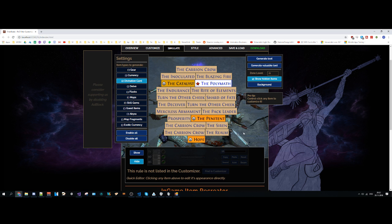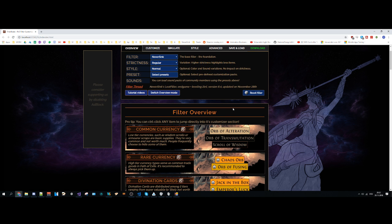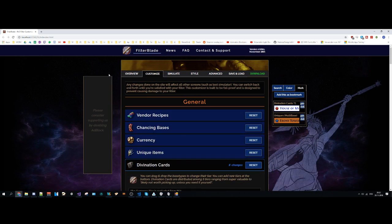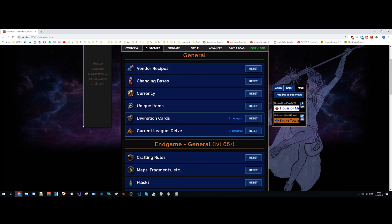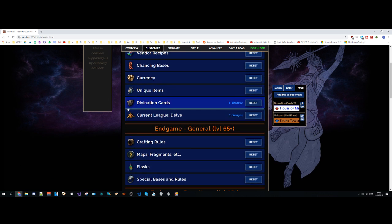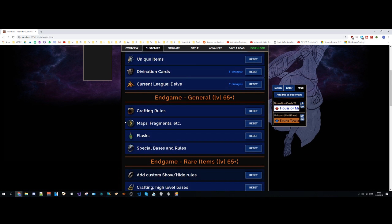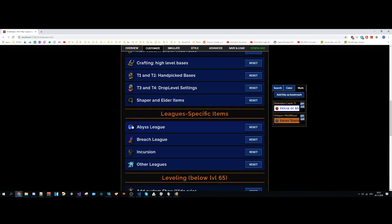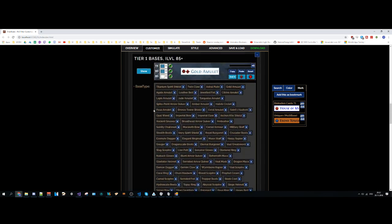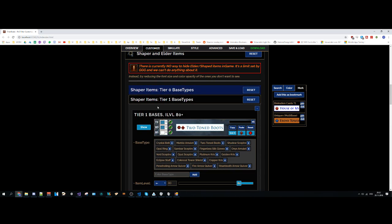You can also jump to the rule from the simulator or from the overview screen. Now, it's not exactly a FilterBlade feature, but the Shaper and Elder tiering system has been reworked. I've spent a lot of time building a data mining pipeline that can create a very accurate representation of the current economy for Shaper and Elder items. It's actually quite hard to explain — I should probably make a different video about it — but trust me, it's much more accurate than anything I've seen, and certainly much more accurate than the previous version of my filter.